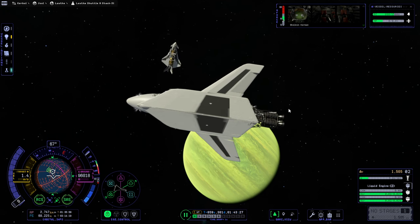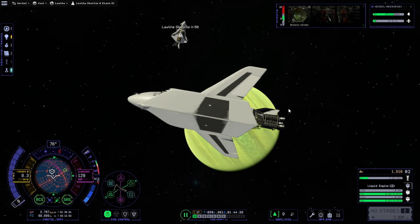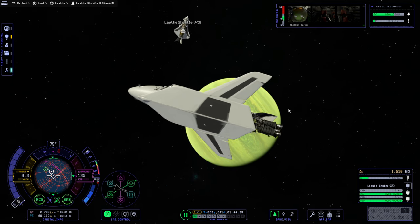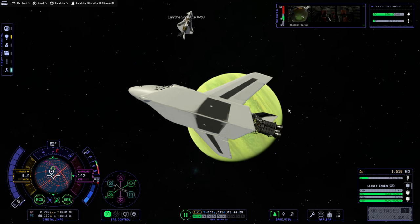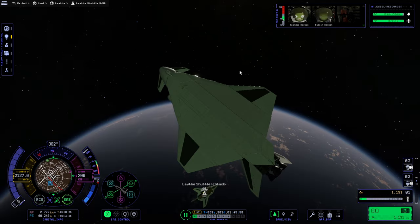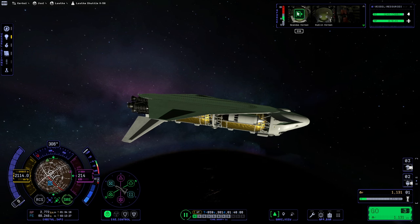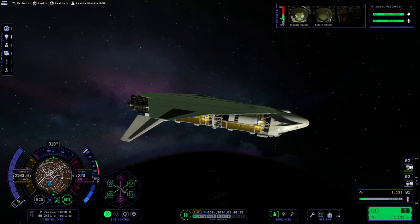It's just on SAS mode, supposed to hold it stable. When I started time warping, it decided to change where the vector is. So the Kerbal's just going to have to come out of there. There's two? Wait — Shandas was here the whole time! I thought we only had Hudlin and Kerman in here, but Shandas has popped up. Shandas had originally been on the launch for this but then disappeared.